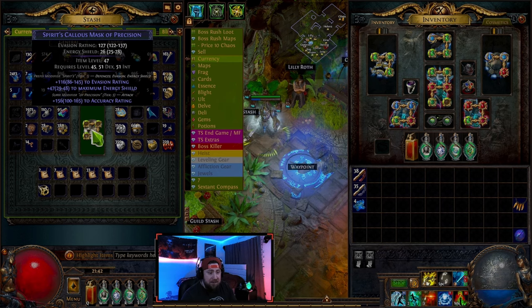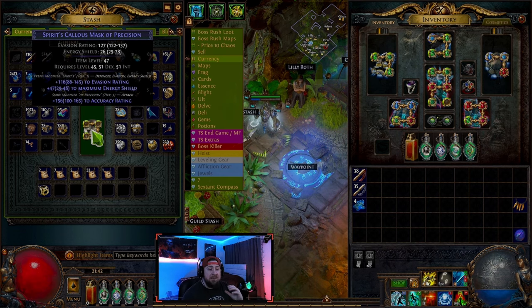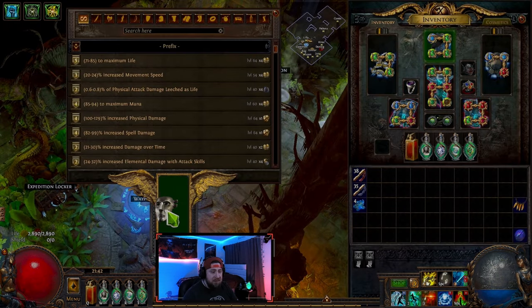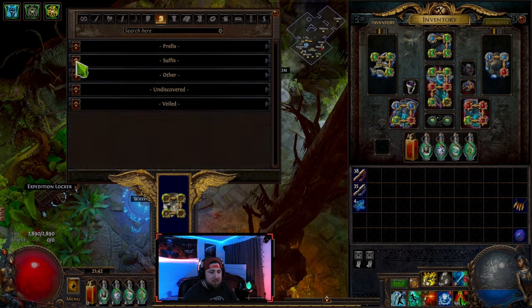In this case, we have plus to evasion and plus to maximum energy shield, as well as plus to accuracy. Notice how we only have one prefix and one suffix. On any magic item, you're only going to be able to have one each. Prefixes and suffixes are separate modifiers — two separate categories. On our crafting bench, this really highlights it: we have prefix modifiers and then we have suffix modifiers, which are going to be different from each other.